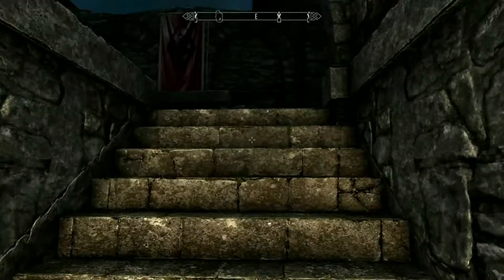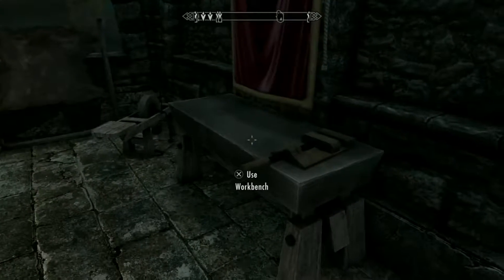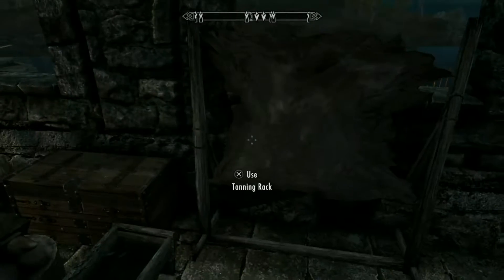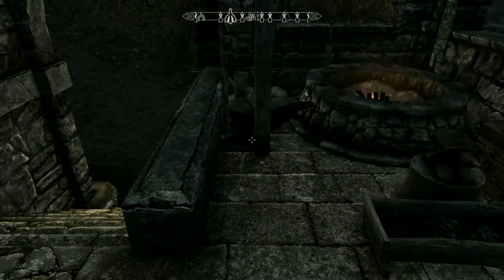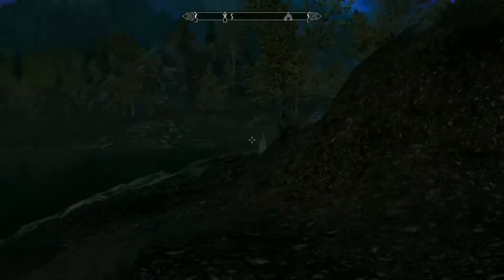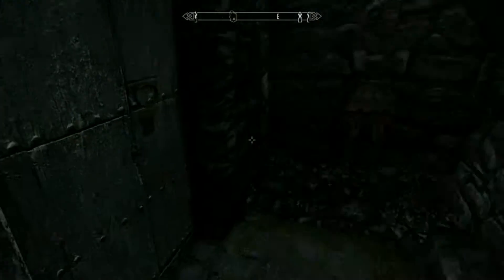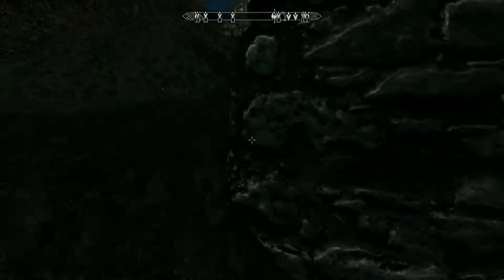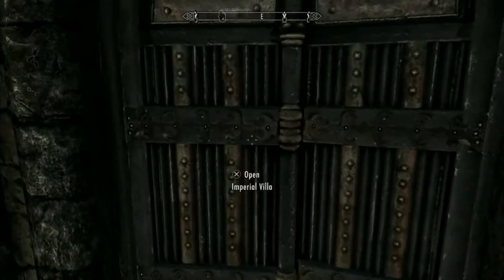You go up on the side here, there's a door that leads to the Imperial Veil. They've got a workbench, grindstone, tanning rack, smithing forge, and crafting materials. There's another door that leads to the Imperial Villa - I believe that's probably going to be the dungeon. I know you guys are excited for that, but first we're going to go inside.